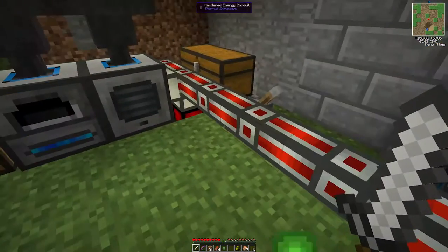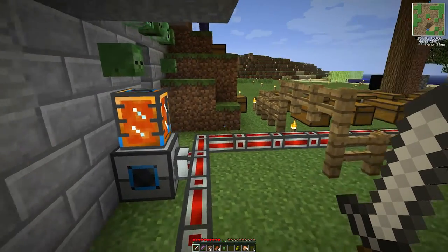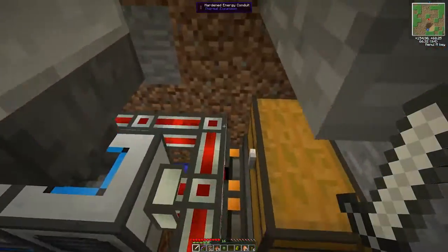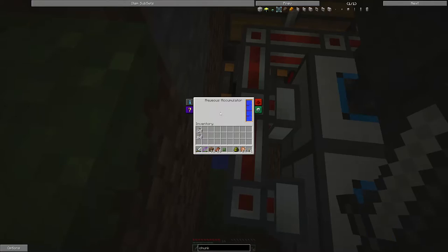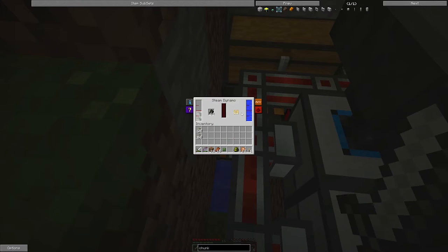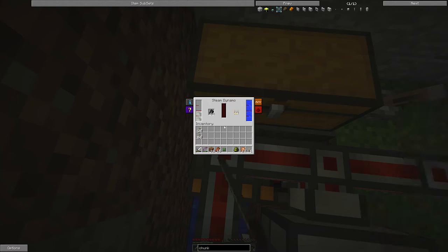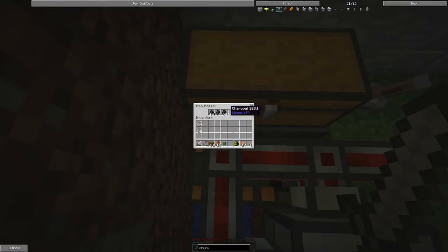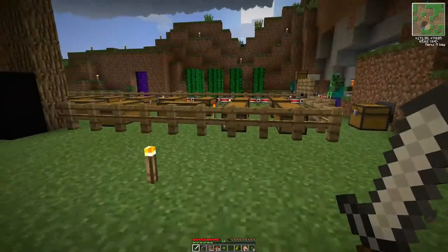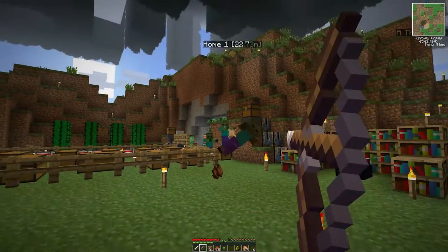We have two Steam Dynamos, and underneath them are Aqueous Accumulators. The dynamos are sitting on top of the accumulators because I don't have the piping yet — although I can get it now. The Aqueous Accumulators suck up water from the infinite water source around them and push it up into the Steam Dynamo. In this chest I have a bunch of charcoal that gets pumped in via item hoppers. There's a lever to turn off the hoppers and shut down the Steam Dynamos when needed.